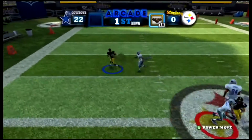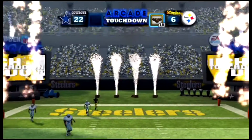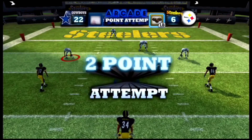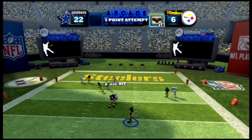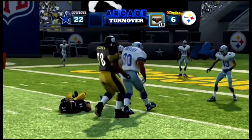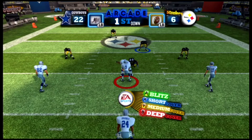Big Ben throws to the left end and they take it all around the house — 22-6 now. What if he's going to go for two points right here? Yes, he does — two-point attempt. Let's not let him get this. That's why we do not let him get it. He was stopped about four yards from the end zone, so no two-point conversion.